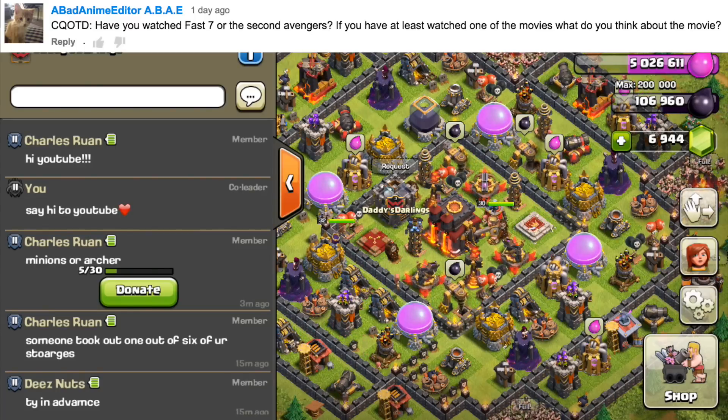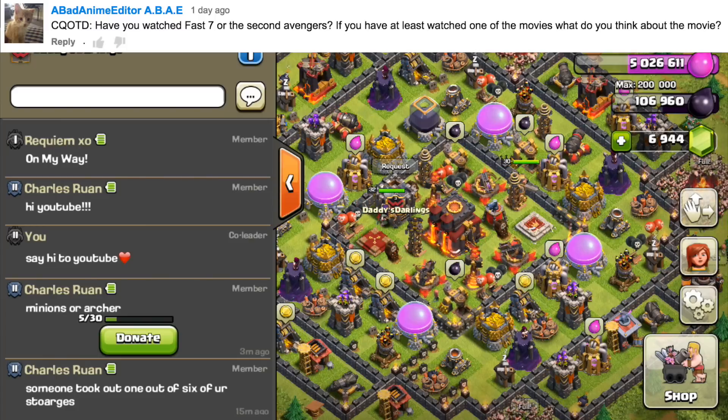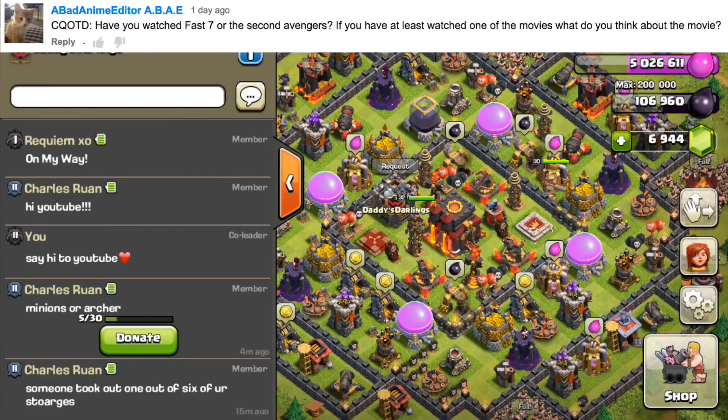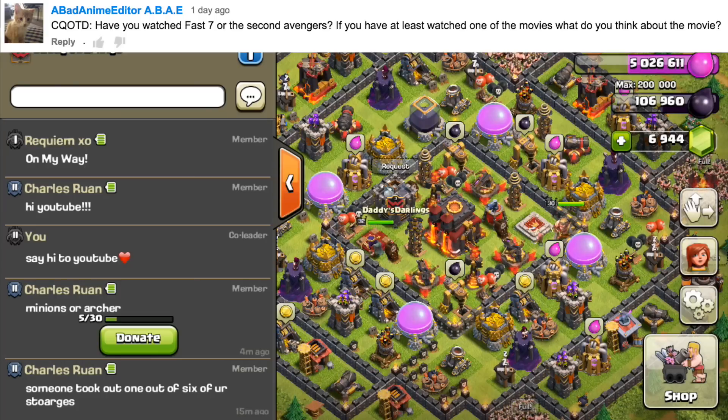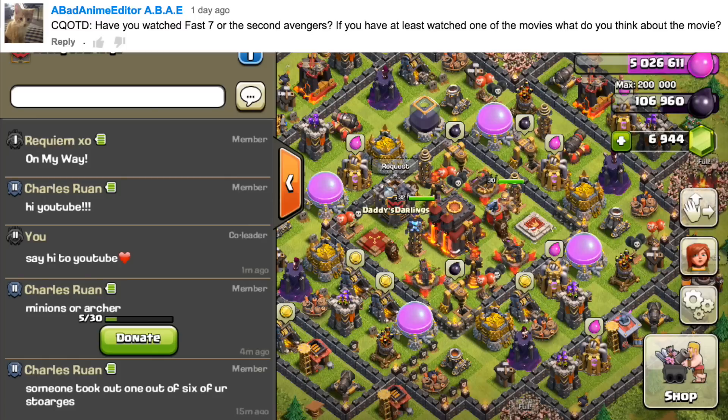I haven't seen all of the Marvel movies — like I haven't seen all the Iron Mans and Hulks — but I've seen quite a bit of them and I really enjoy that action superhero movie style. The first Avengers I absolutely love — it was badass, I really enjoyed it in theaters. Then I went last night and saw the second Avengers in 3D, which was pretty awesome. I really enjoyed it, the 3D made it great, and it was just an overall epic movie. They also hinted at an Avengers 3 coming out.